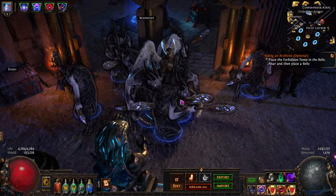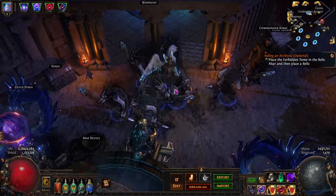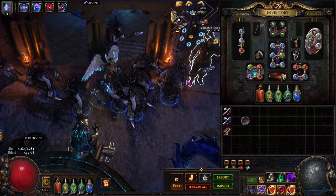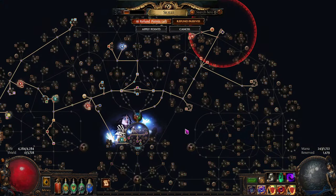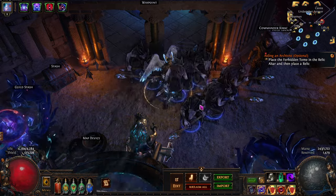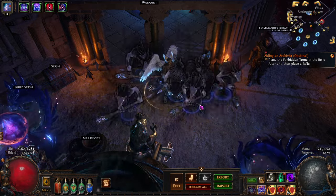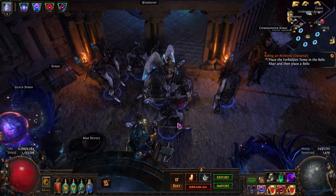Hello folks, today I'd like to hit you guys up with a proof of concept video. This is to showcase how Soul Tether and Corrupted Soul with Immortal Ambition work together. This is a follow-up video to the one I made right before the league, where I speculated on how this would work. Let me go through the basics and look at my setup.